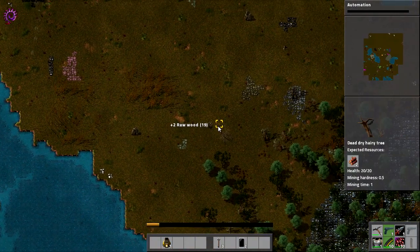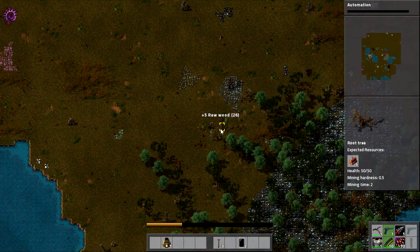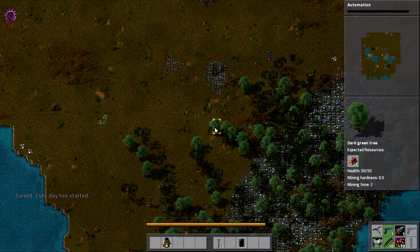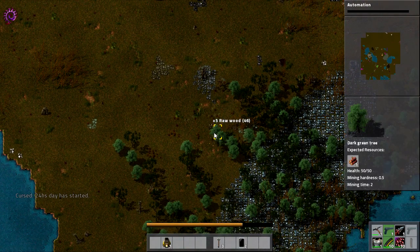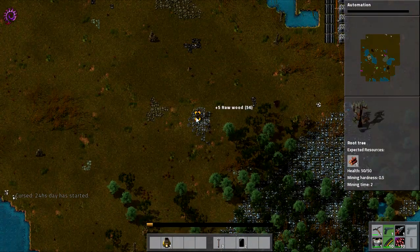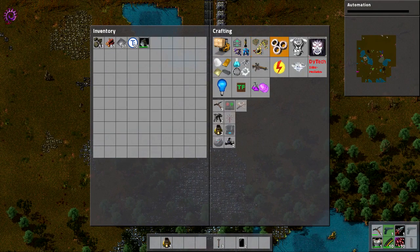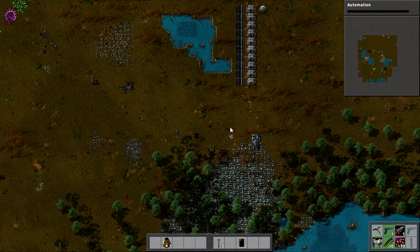If you guys have got any suggestions — perhaps the main bus style. I've been looking at that a lot recently and I really like the look of that. Just collecting some wood here. 24 hours of day has started — that is a great boost early on. I really like that you can sort of buy daylight. Just getting a little bit more wood. Now we can think about starting to set up a lab. We need copper — we need copper production.